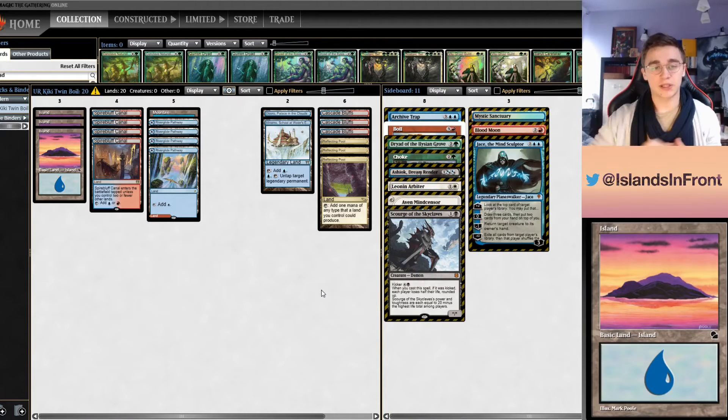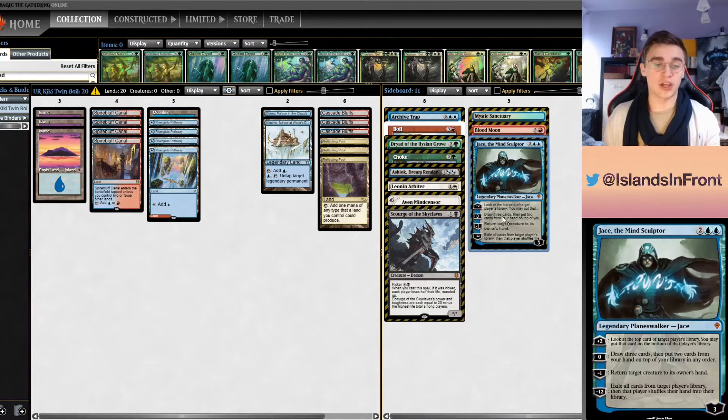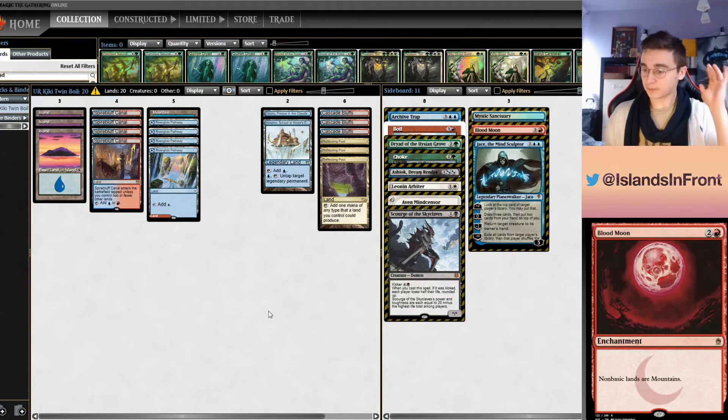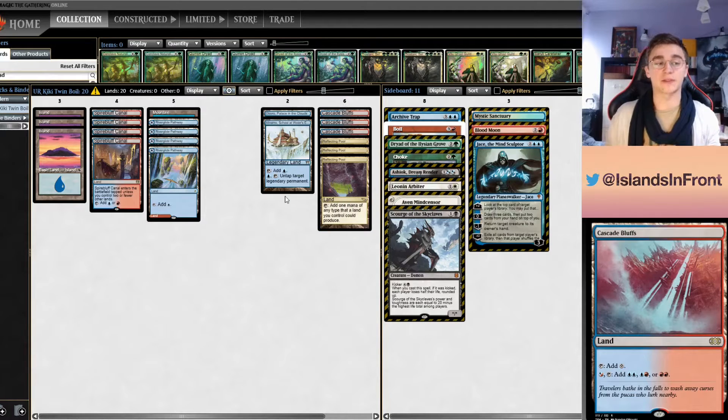Against red-green Ponza, you're doubly disadvantaged: not only does Blood Moon hurt you, but land destruction is also a problem. Normally you'd just play a fetchland and crack it in response to blank the Pillage effects, but here you walk straight into land destruction. So the downsides are real: no Jace, no Blood Moon, no Sanctuary, you fold to Blood Moon, you can't fill your graveyard, you lack turn-one mana frequently, and you have tapped-land issues with double Cascade Bluffs or double Reflecting Pool hands.